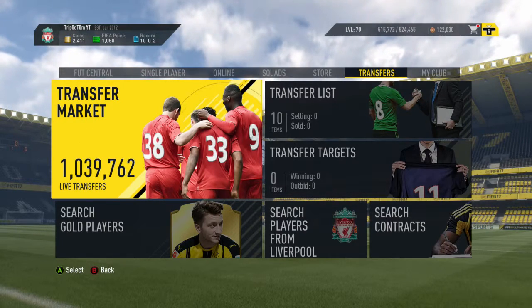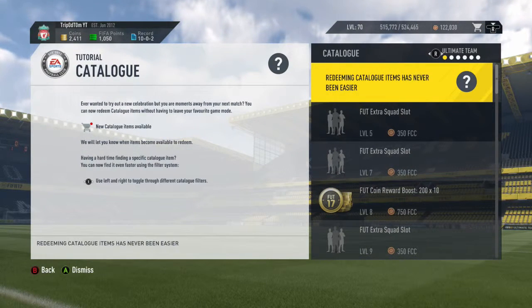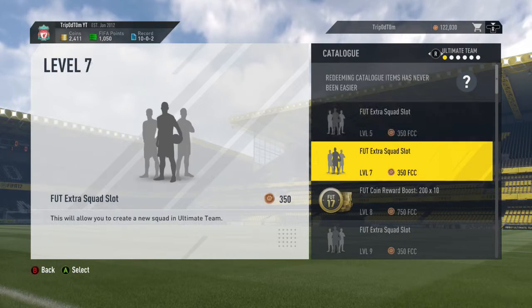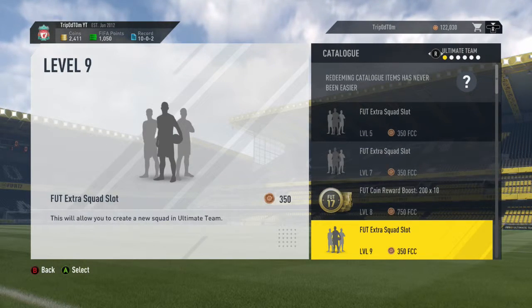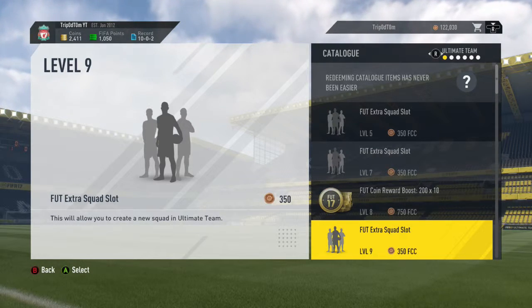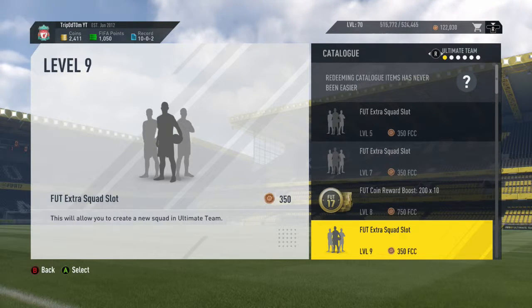Just press in the right stick and it'll bring up your Ultimate Team stuff that you're allowed to actually buy. Now you buy these with — I think they're called FIFA catalog coins or something — which you just earn by doing stuff on FIFA, like every game you win you get some.